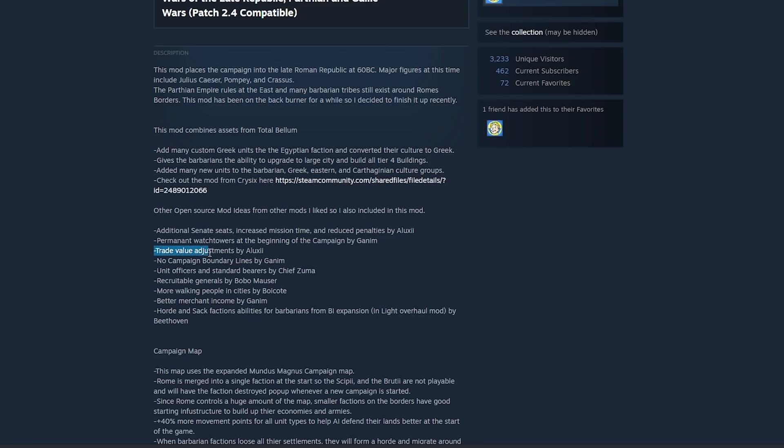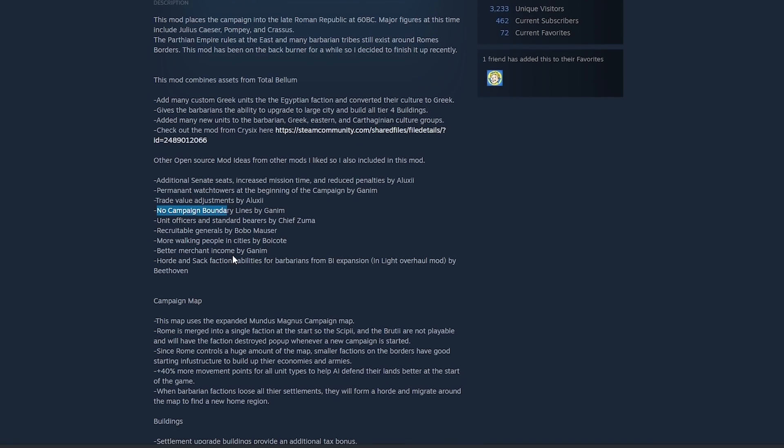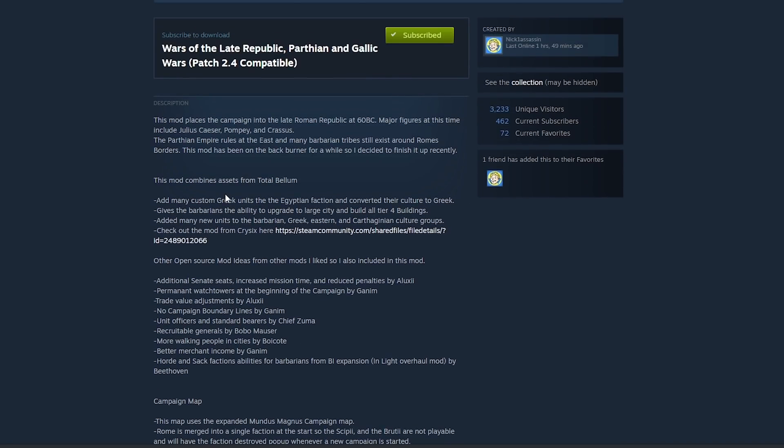Trade values have been adjusted, campaign boundary lines — essentially faction borders — have been removed, which looks a lot better. Unit officers and standard bearers have been added into most units — about four or five per unit, which seems like a lot but is quite cool. There are also more recruitable generals, more walking people in cities, better merchant income. All these fantastic sub-mods for Rome Remastered have been ported in, so you don't need to install them separately.